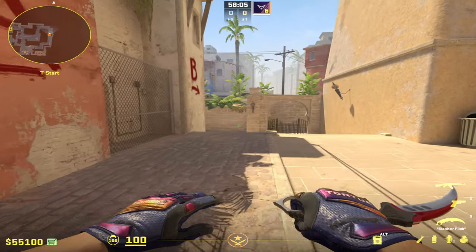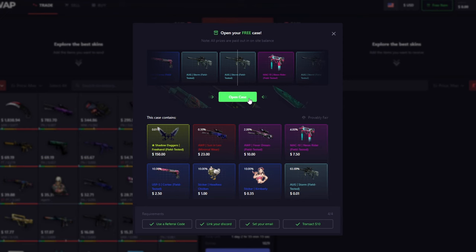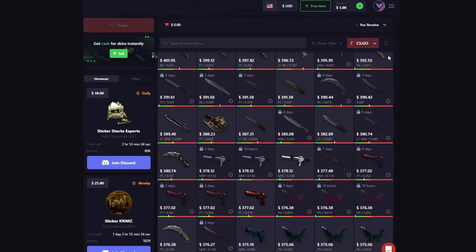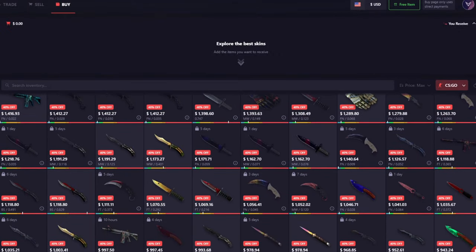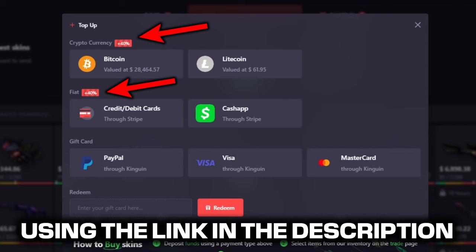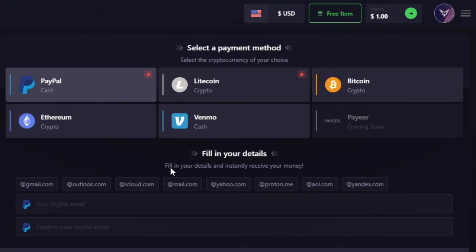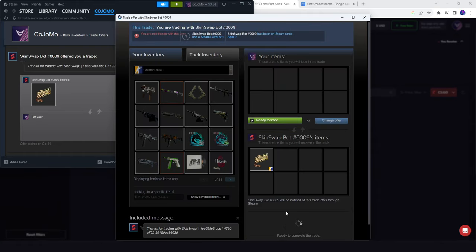Before we get into that, today's video is sponsored by Skinswap. They're also kind enough to give you a free bonus by clicking the link in the description. Skinswap is the ultimate place for Counter-Strike 2 and Rust skins, with a massive trading inventory and a top-tier marketplace offering the most competitive rates. You can earn an insane 40% deposit bonus using the link in the description, combined with multiple cash-out methods and a trading feature that takes under a minute.